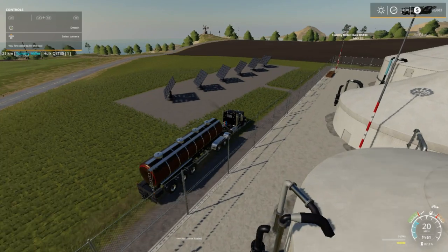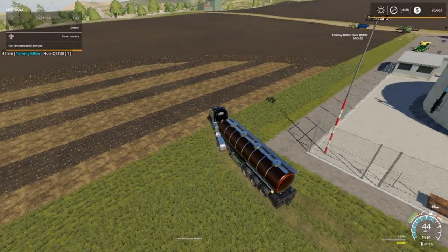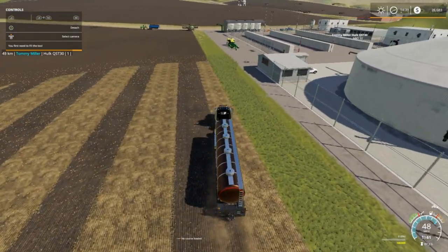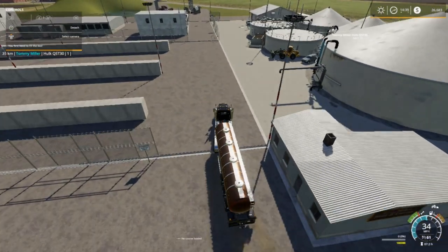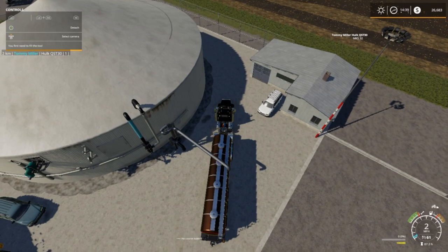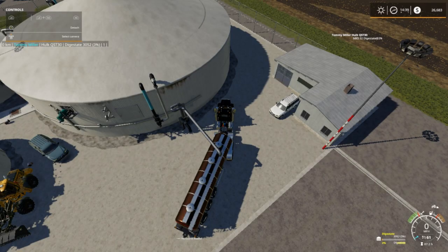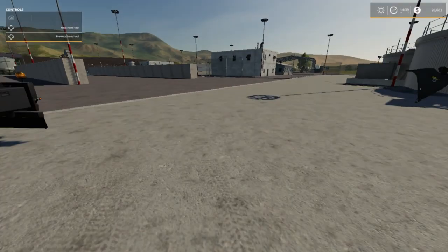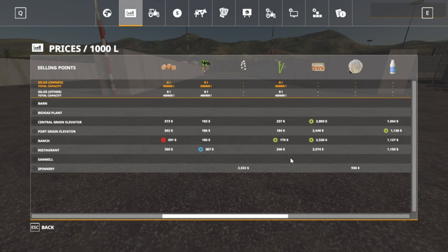I'm pretty much just gonna keep doing this - go over here, fill up, and bring it back over here. Probably five or six episodes from now we're gonna do another big grass haul, fill up our bunkers and get some more money - that's a good way to make money. We'll have to plant some grass fields, or we're probably gonna do chaff corn. 700,000 liters left. Right now we're basically just waiting for these soybean prices to go up - watching the wool price and the egg price too.